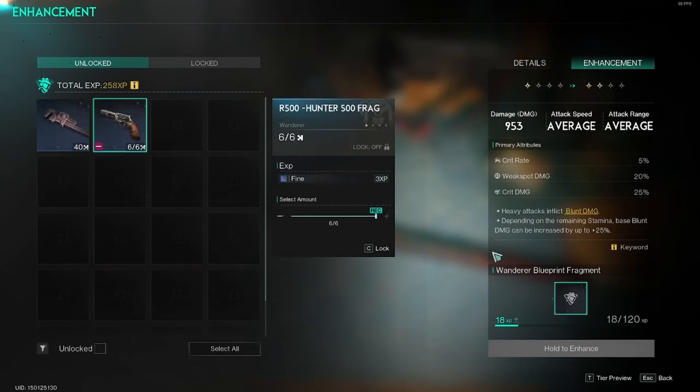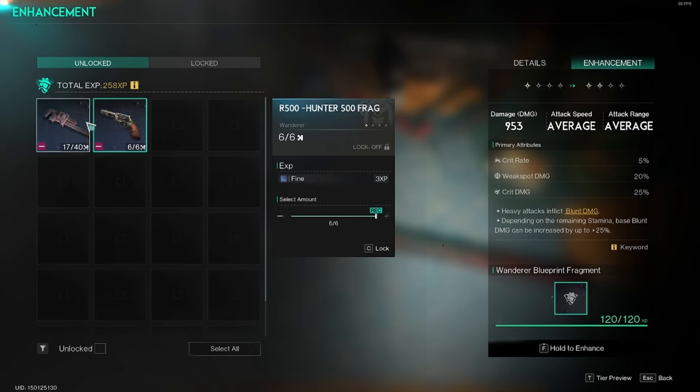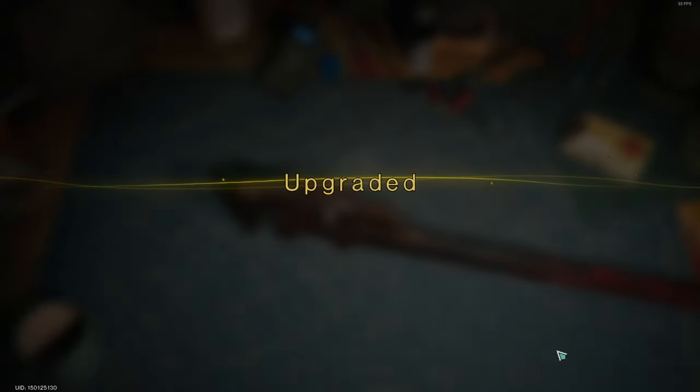If I right click onto the blueprint fragment on the right, I can click through any other fragments or blueprints I have available, and combined with the wrench and the pistol I can actually enhance this blueprint. So I click enough of them and hold down F to enhance — I will then enhance this blueprint making it even stronger when I want to build it.